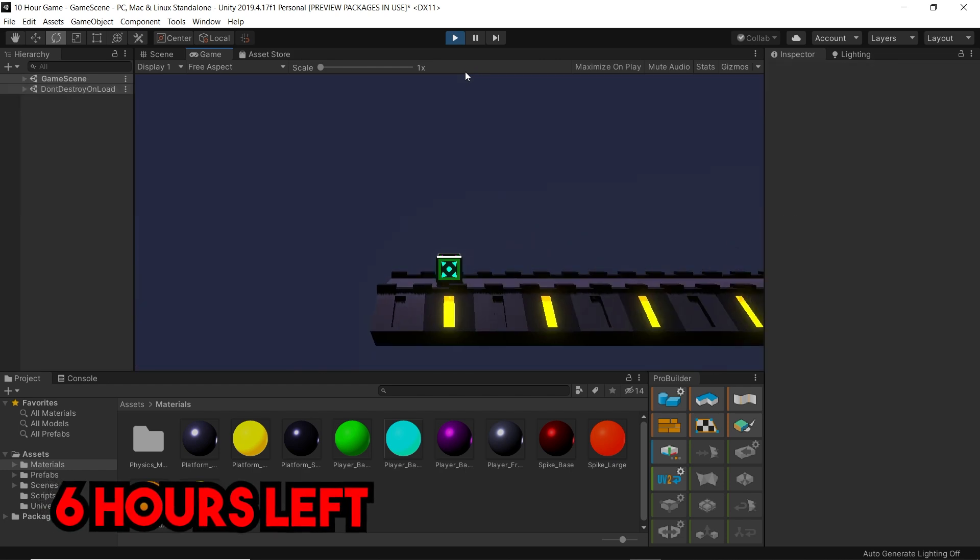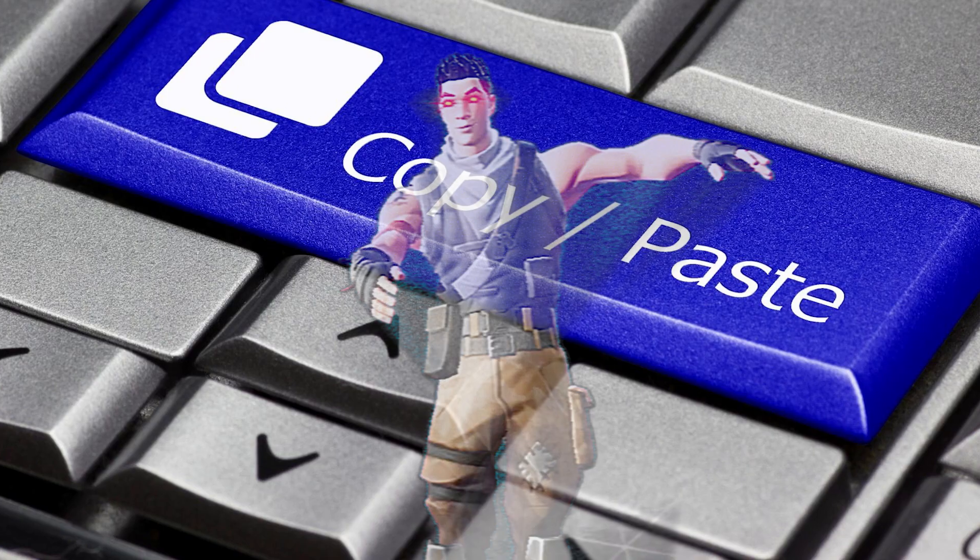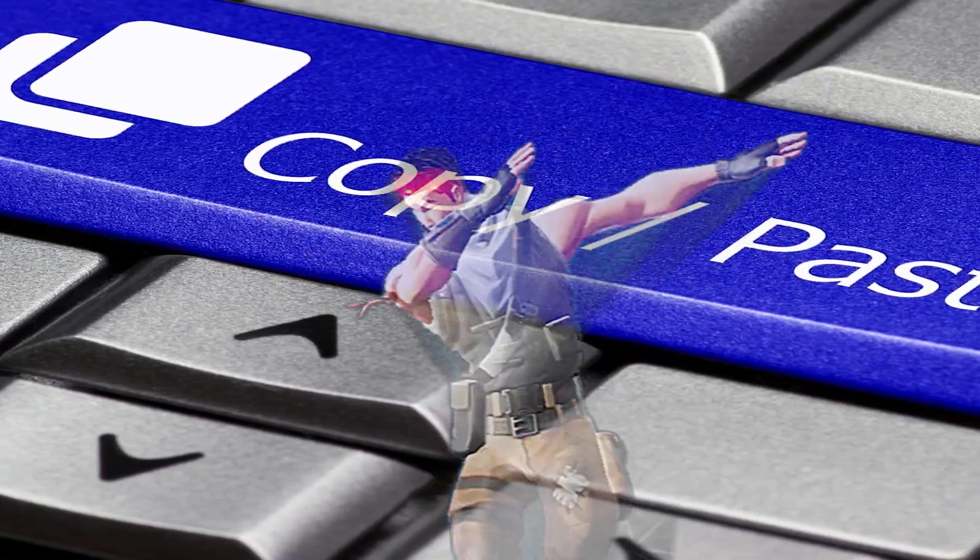I didn't like how the camera was glued to the player — it didn't feel very dynamic — so I made a smooth camera follow system. I did the old Ctrl+C, Ctrl+V, if you know what I mean. Hey, you can't just copy code, that's cheese!